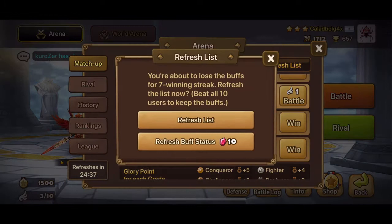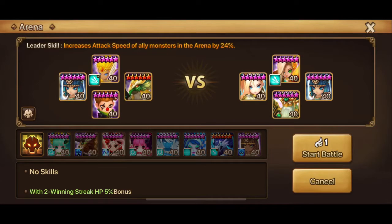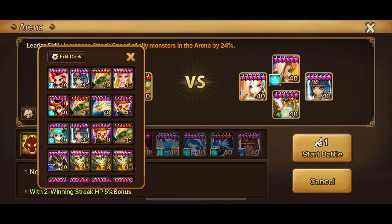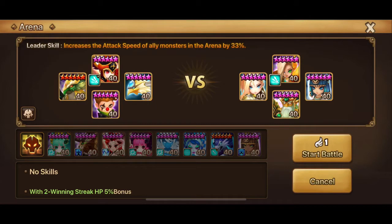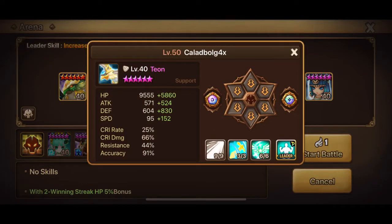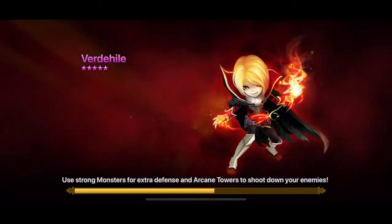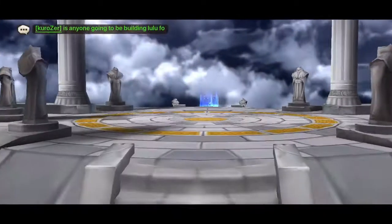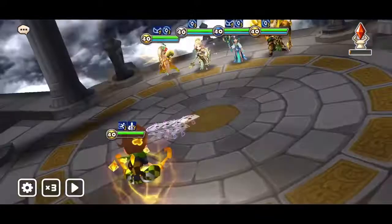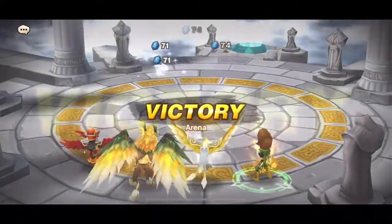Now we gotta refresh our list and see what we get. For this one I don't want to take a risk — I will highly respect that guy and use this comp. Here is a full-fight Theon which is speed tuned to my Bernard, so he will always take the turn. And what can we kill? We kill everything — that's awesome.